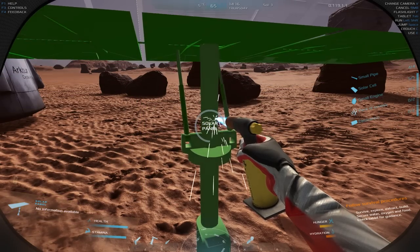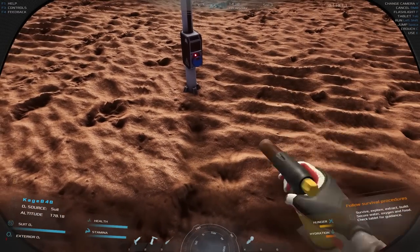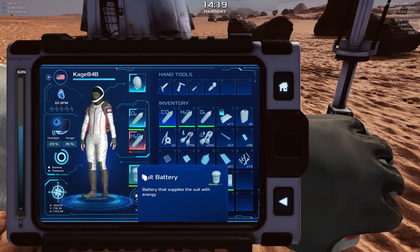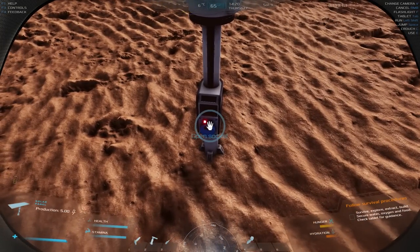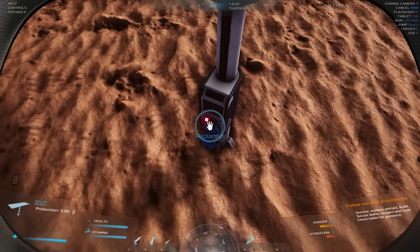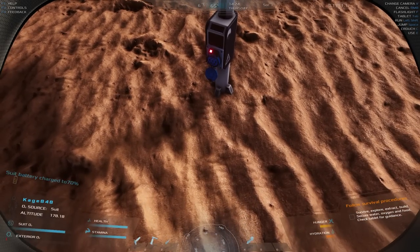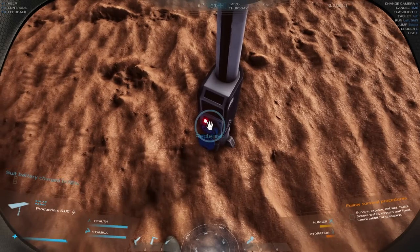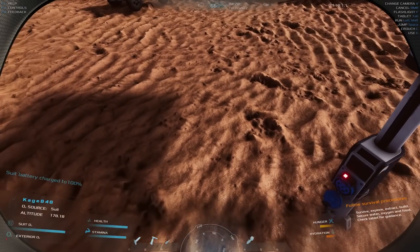Building it up, surviving on Mars — can't stop me, Mars! Now to get my suit charged, I just click on that thing. There's the open socket — replenish. Suit battery charging: 70%... 76... 90... 96%. All right, that works great!